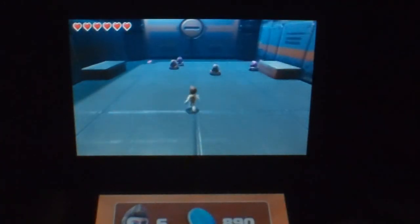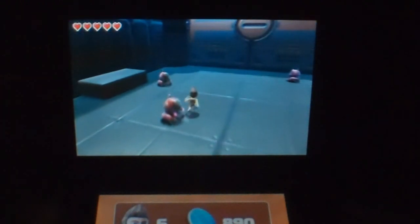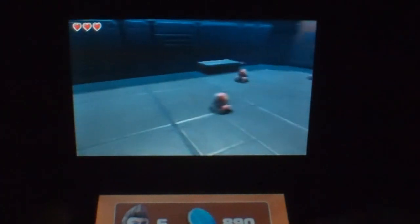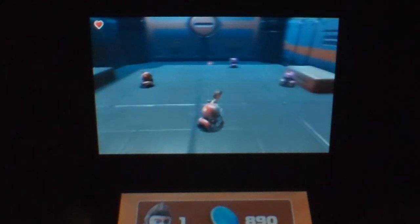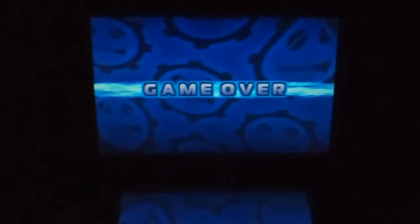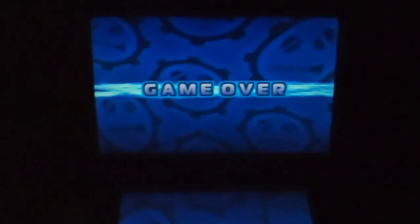One thing I found pretty annoying in Jet Rocket 2 is receiving damage from an enemy, which causes your character to fly across the screen and potentially fall off a platform. I don't know why they designed it this way — just taking away a heart piece without any side effects would have been preferred. I also encountered a bug where the game would crash when I ran out of lives and received a game over. It didn't happen all the time, but it disrupts the flow of gameplay, though it could be easily fixed in a quick update.